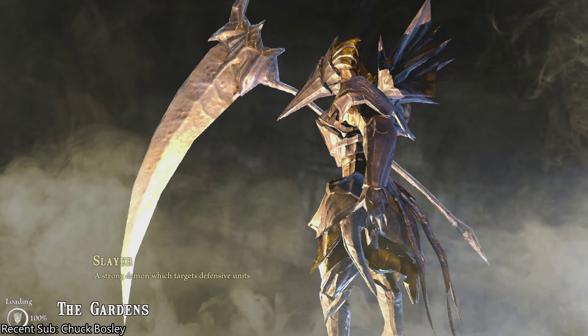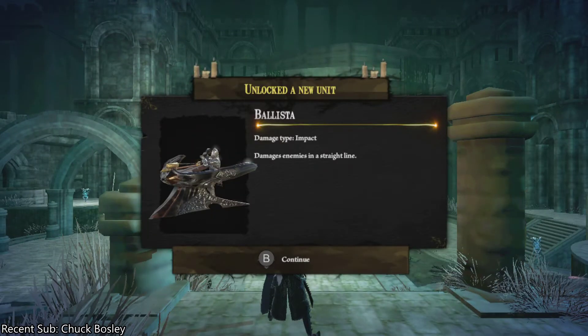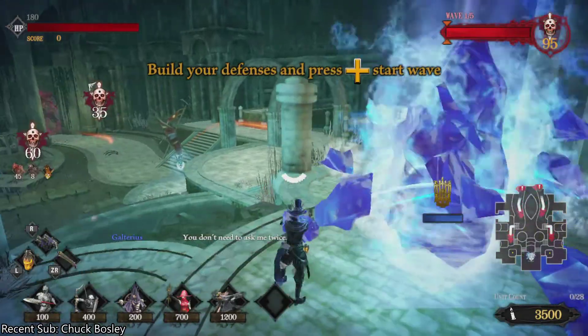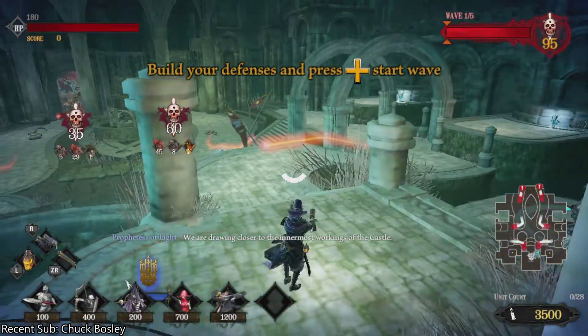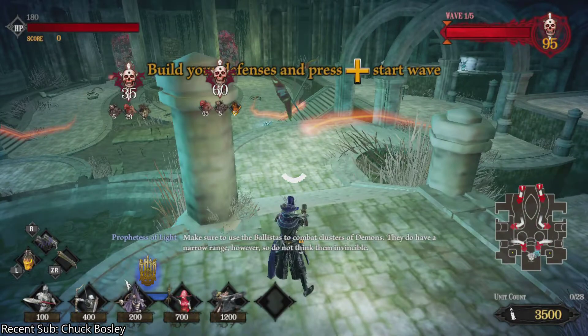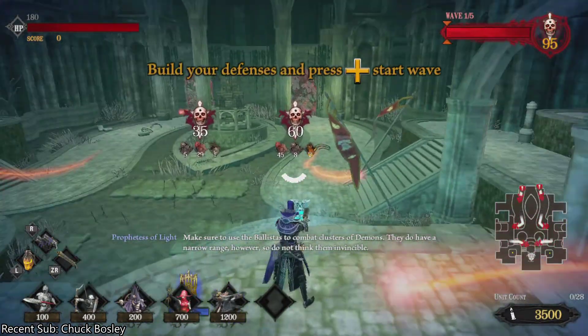A slayer is a strong demon which targets defensive units. Oh boy. We unlocked ballista — damage type impact damages enemies in a straight line. This is the nexus tower. They are going this way or this way, is kind of what I'm gathering. Make sure to use the ballistas to combat clusters of demons. They do have a narrow range, however, so do not think them invincible.